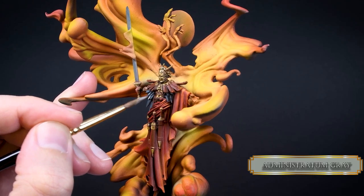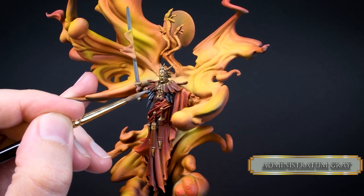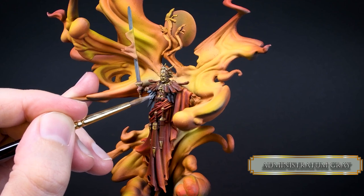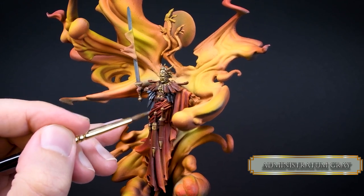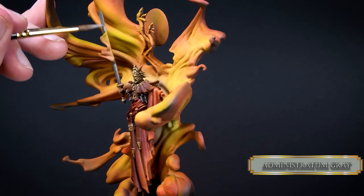With Administratum Grey I create some diagonal sections for nice highlights. On the sword I try to make the highlights close to the flames, since it makes sense those would be the brightest. I also make some reflections on the other side of the blade to make it more interesting.